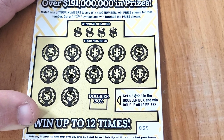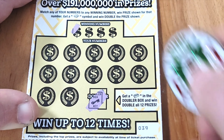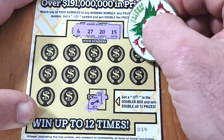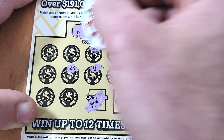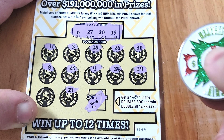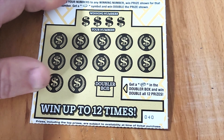Ticket 39, let's go back to bat. Doing the doubler box first — we got a key, didn't get a gold bar. Looking for a 6, 27, 20, or 15. We got a 30, 29, 24, 26 — all kinds of numbers around our 27 but we couldn't find it. First loser of the session, into the loser pile.